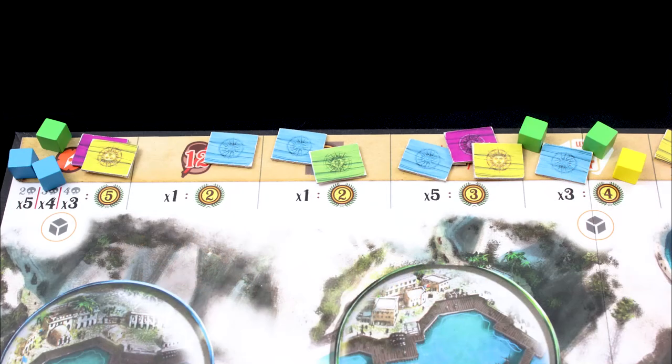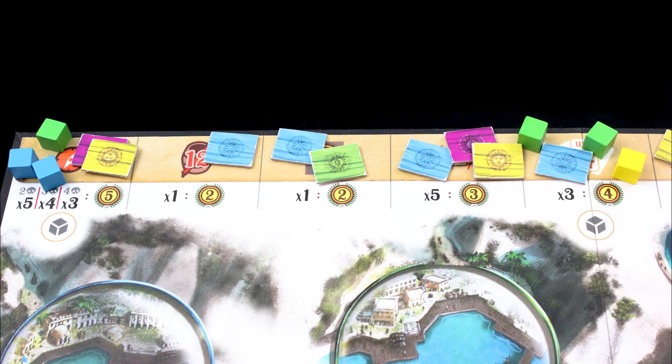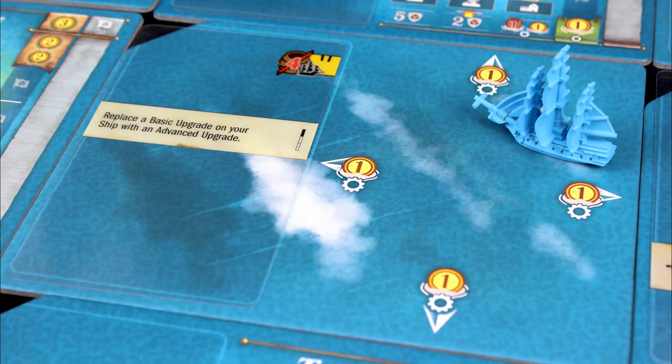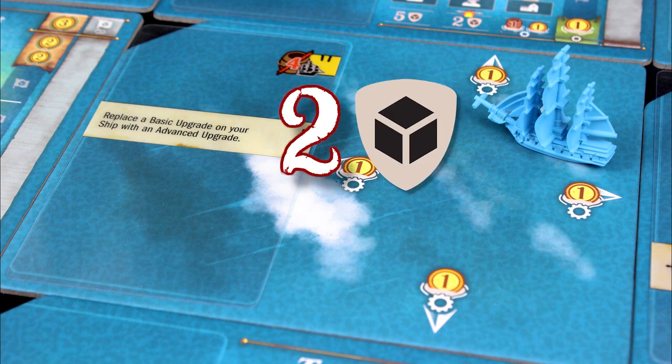Once a player earns a fourth achievement, the end of the game is triggered. That player finishes their turn, then everyone else gets one more turn. Players who've finished their final turn still draw cards for a new hand and can upgrade one card, since they might still be attacked. If you want to knock out island cubes owned by a player who's out of the game, you have to pay two cubes for every one you replace, and out-of-game players get two extra battle cubes if attacked.